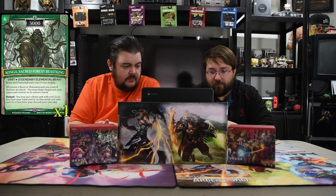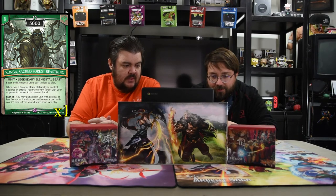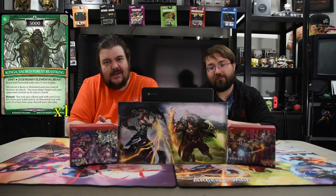Next is Konga, the Sacred Force Beast King — a six-drop 3000 legendary elemental beast. Beast and elemental units cost one less to play. Whenever a beast or elemental you control declares an attack, you may return target unit your opponent controls to its owner's hand — and that's every single attack. Ruin: you may put a beast or elemental with cost three or less from your hand or discard zone into play. That's why it costs six. This dude is strong because he gets to remove their blockers — swing your one-drop, bounce their guardian. If you have three units on board, this comes into play and you basically make them replay their whole board every turn until they kill it. This card makes you win.